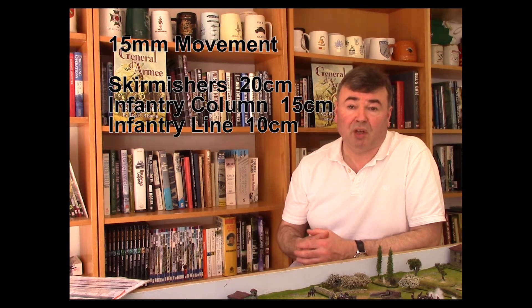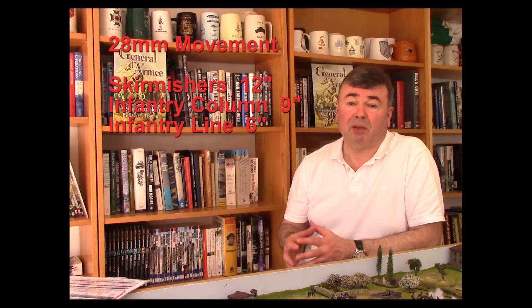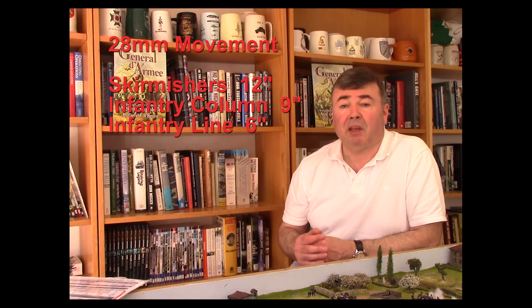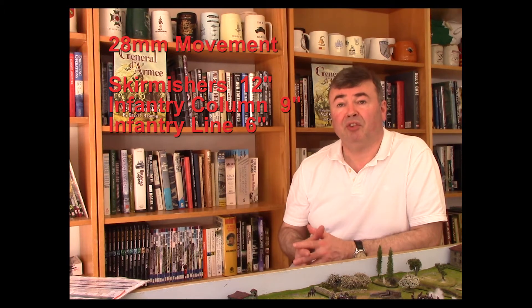Units may move up to the maximum distance for their current formation. For 15mm figures, this could be 20 centimeters for skirmishers, 15 centimeters for a column, or 10 centimeters for an infantry line. For 28mm figures, that will be 6 inches for a line, 9 inches for a column, and 12 inches for skirmishers. Units may also conduct formation changes such as column to line, column to square, and so on.